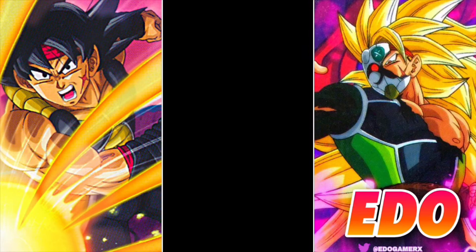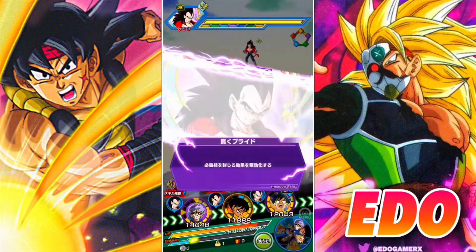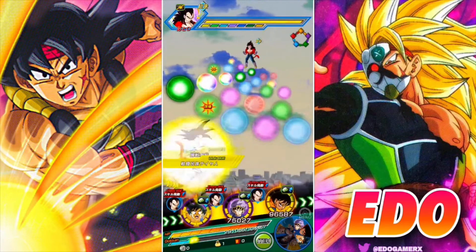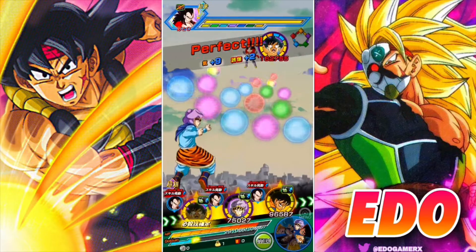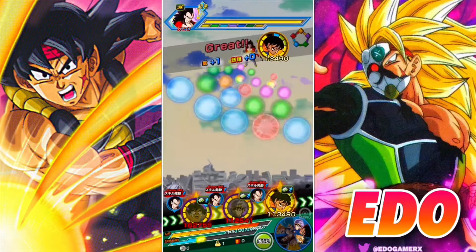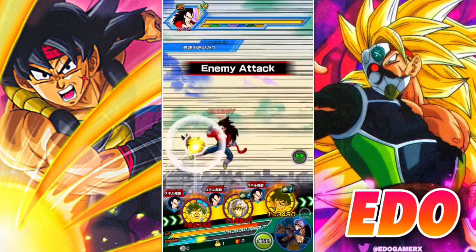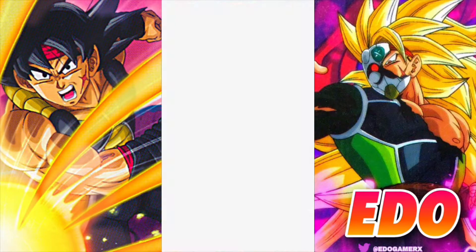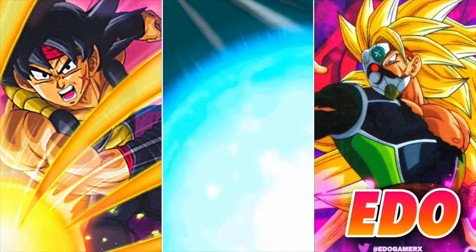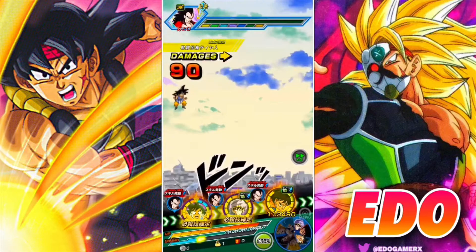Then we have Super Saiyan 2 Goku, who is pretty good as well. He used to be the leader for this type of category team, but now we have the LR Goku who is the leader. He gives all stats plus 100% to all Super Class allies. Then we have Apex Goku, or April Fool's Goku, who is also a good unit. And the leader of this team is LR Super Saiyan 4 Goku.